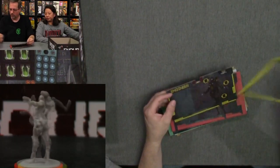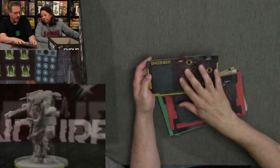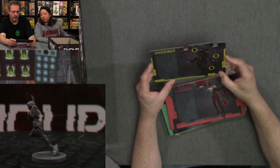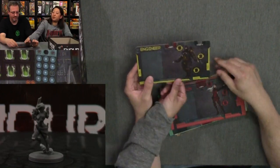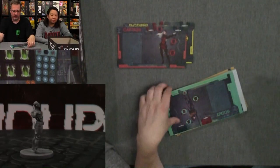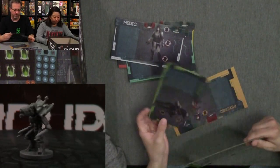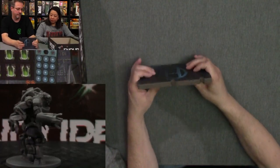One of the things they went to with this — if memory serves, the old system didn't have dials. This one has dials to keep track of your health and your resolve. And then you have sections where you can put your inventory, your ammo, your body, and head. These pop out pretty good — I'm actually just popping these out as we go. Wow, look at that. Very good. Those are your six survivor dashboards.